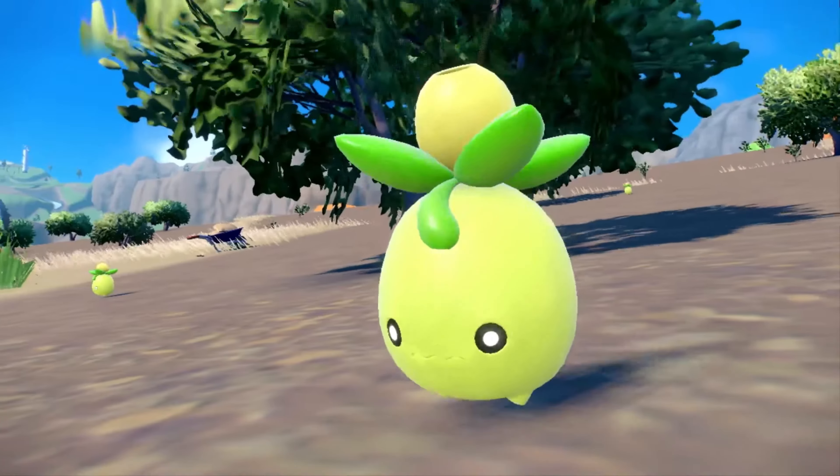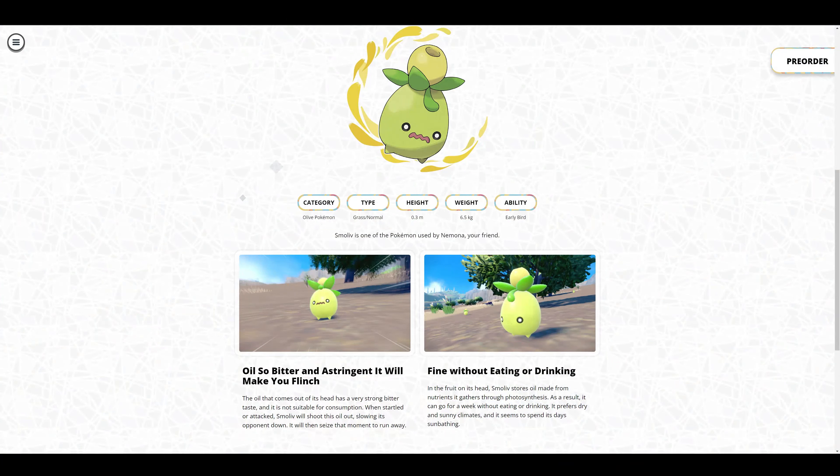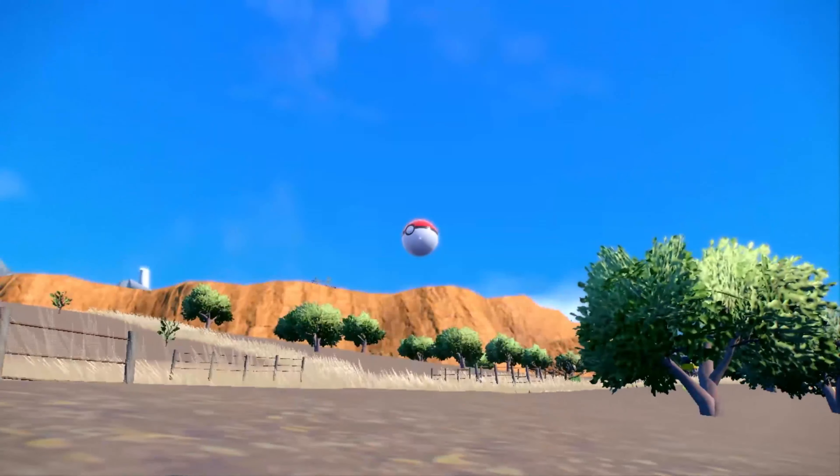We're shown various shots of different environments and Pokemon old and new. One of the players sneaks up on a new creature — Smoliv. Love that name; it's a small olive. Naturally categorized as the Olive Pokemon, Smoliv is interestingly Grass/Normal type, like Deerling and Sawsbuck were back in Gen 5. It's pretty small at 0.3 meters and weighs 6.5 kilograms, with the ability Early Bird, meaning it wakes up fairly quickly after falling asleep. It has oil so bitter and astringent it'll make you flinch. When startled or attacked, Smoliv shoots this oil out, slowing its opponent down and then seizes that moment to run away. In the fruit on its head, Smoliv stores oil made from nutrients gathered through photosynthesis, allowing it to go a week without eating or drinking. It prefers dry and sunny climates and seems to spend its day sunbathing.